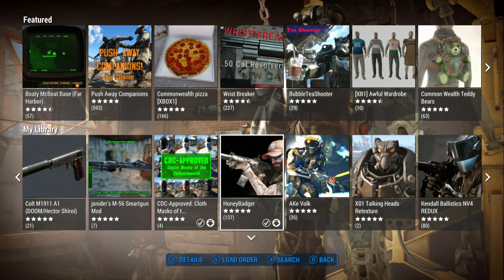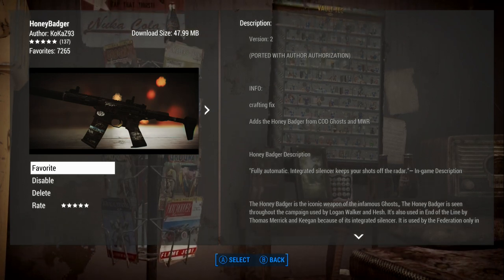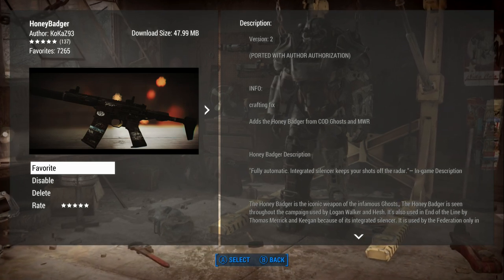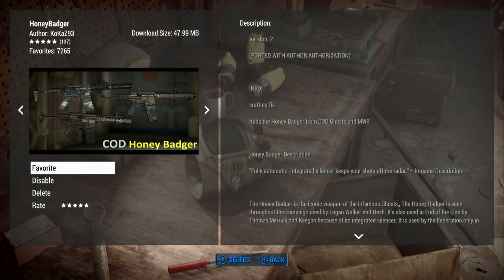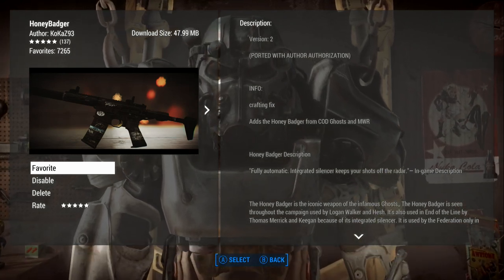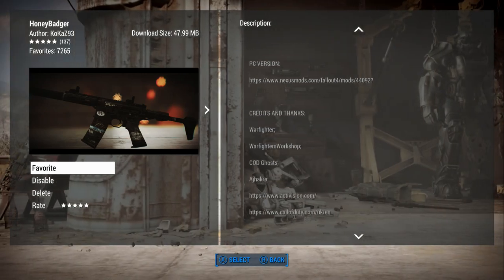Hello, hope you're having a wonderful day. We are looking at the Honey Badger. This is from Call of Duty Ghosts and Modern Warfare. The idea here is this is a gun from the Call of Duty franchise. The Honey Badger looks fun, looks like a good interesting gun. This was ported by CocaZ93 and looks like a fairly popular gun already. It was done originally by Warfighter.